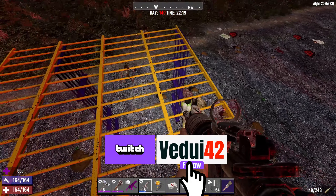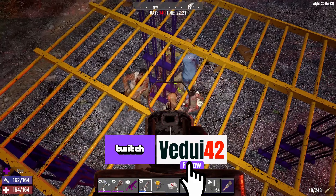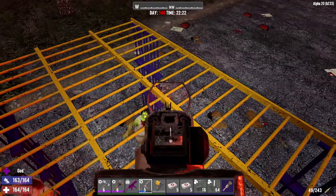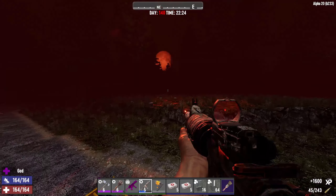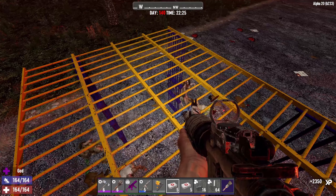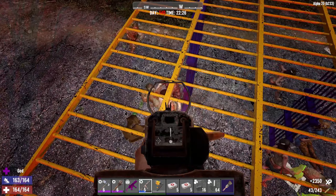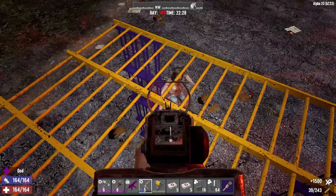I could probably be up here the whole night without killing a single zombie. They are once in a while attacking, but then they go out and run around and try to find something else — not very much damage at all. Talk about an exploit base. Who requires poles that you can double up or even quad up when you can just use bars? Isn't this even better?